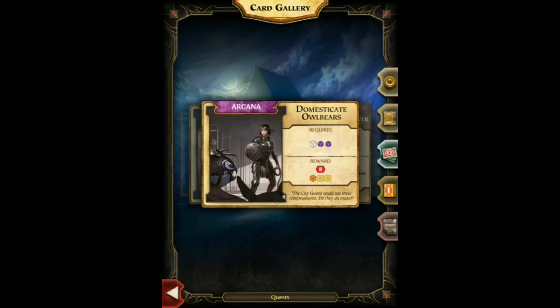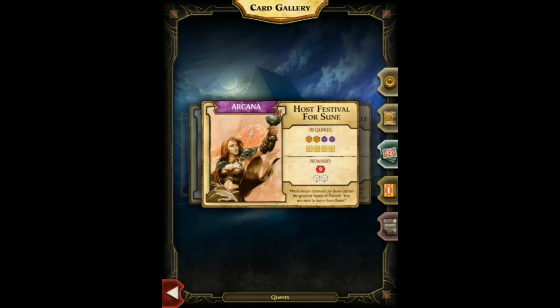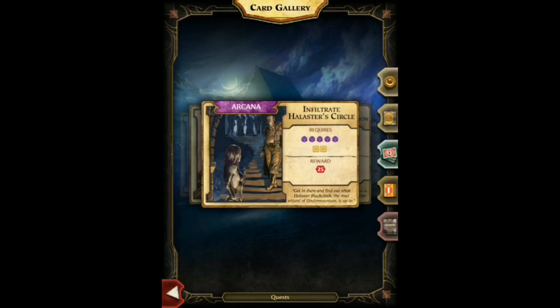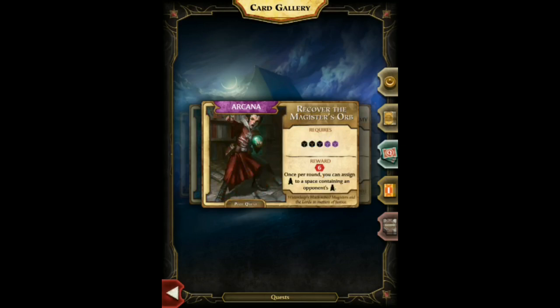This quest needs a white and two purple cubes and as a reward gives you eight victory points, an orange cube, and two gold. Some quests are plot quests — when you complete one, it stays face up because the reward continues throughout the game. For example: two orange, two purple, and two gold costs, and then you get six victory points, and whenever you take an action providing a purple cube, you also draw an intrigue card. Quest values and difficulty vary — some lesser-point quests are harder to accomplish than higher-value ones.